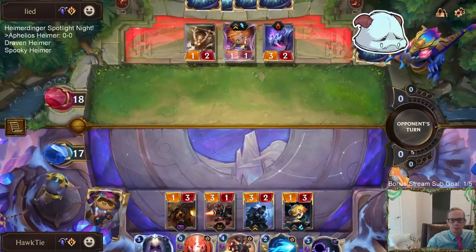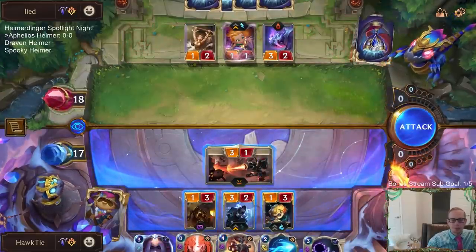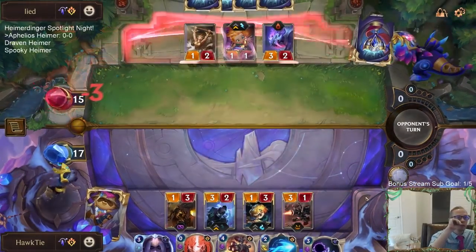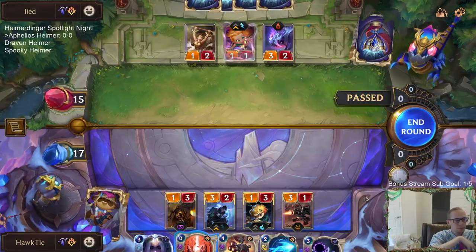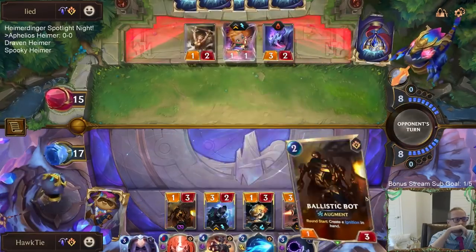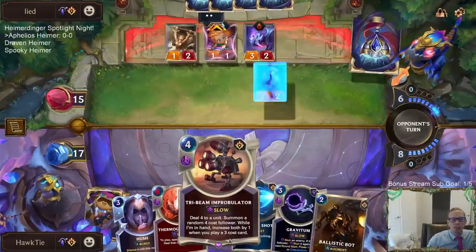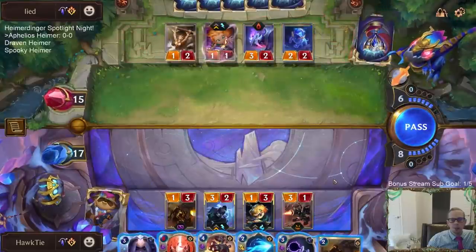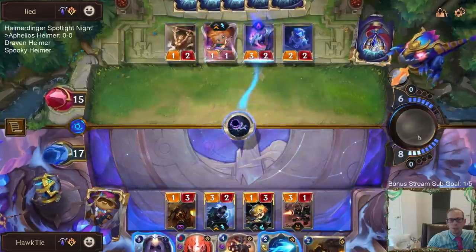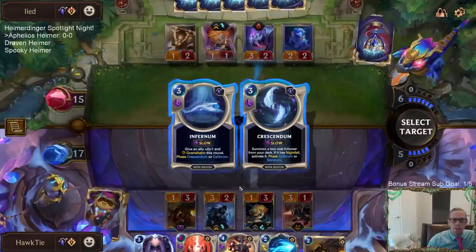Tri-Beam's at four. I should have just attacked first, probably before letting them know I had another Heimer. Going with Aphelios to go for Tri-Beam. Zoe's just amazing, but Aphelios is putting in some work.